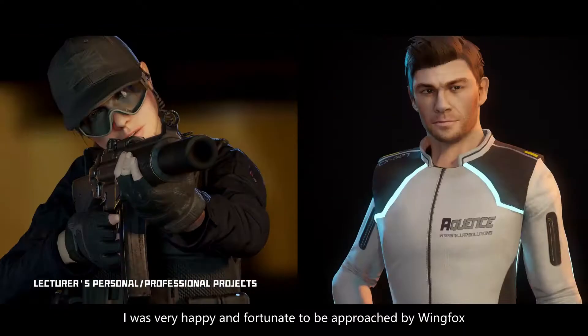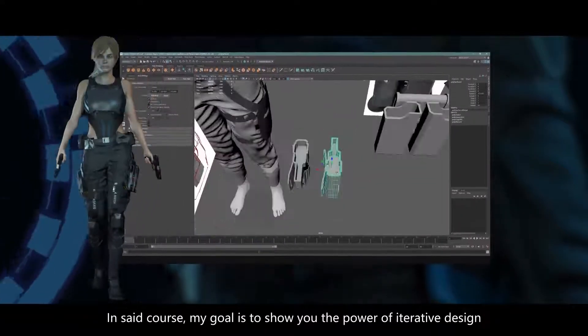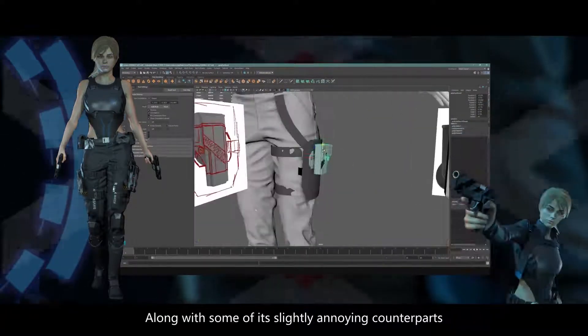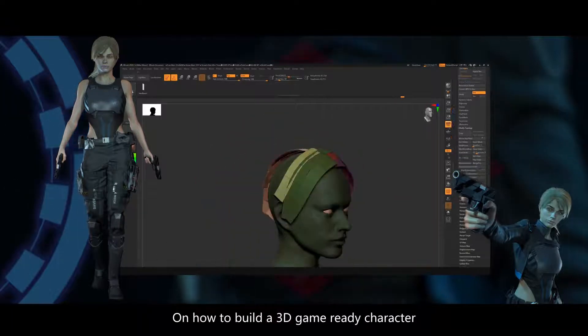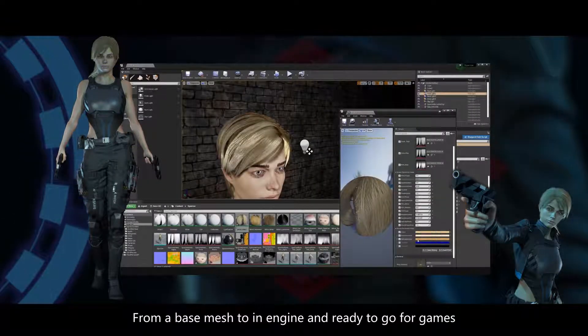I was very happy and fortunate to be approached by Yeehoo to create and provide this course to you. In this course, my goal is to show you the power of iterative design, along with some of its slightly annoying counterparts, on how to build a 3D game-ready character from a base mesh to in-engine and ready to go for games.